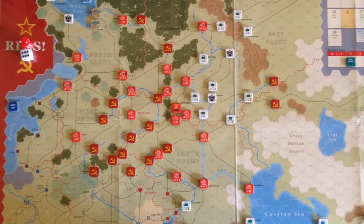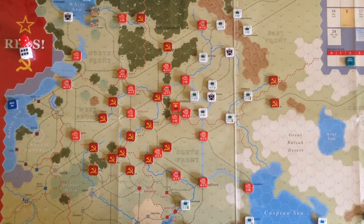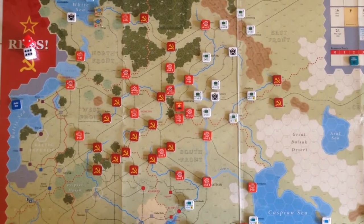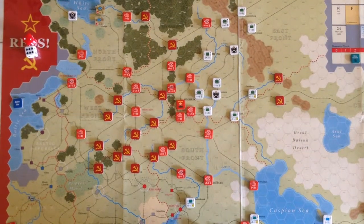This is the initial setup. As you can see, we have here in the Northeast the sort of Siberian contingent of white forces, with a few minimal red armies around them.